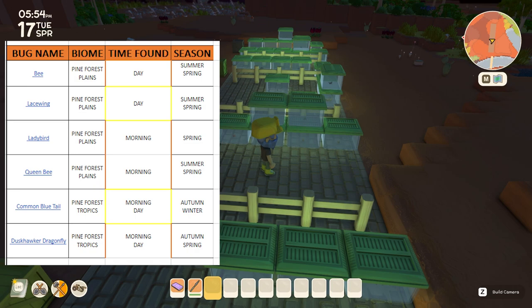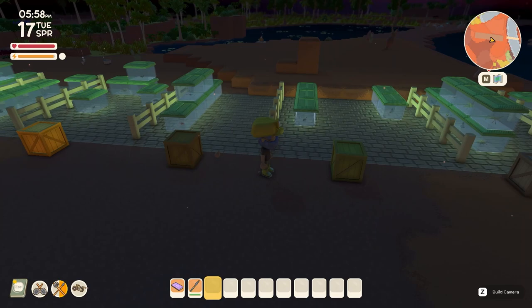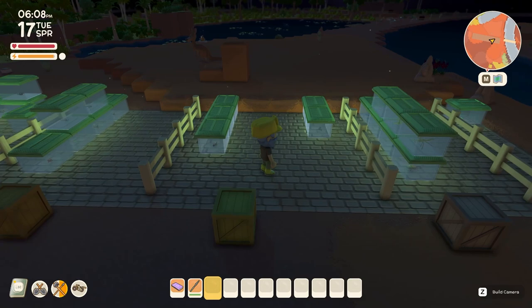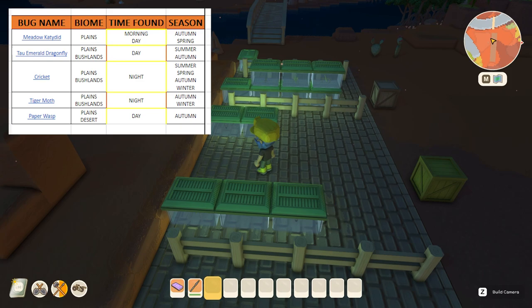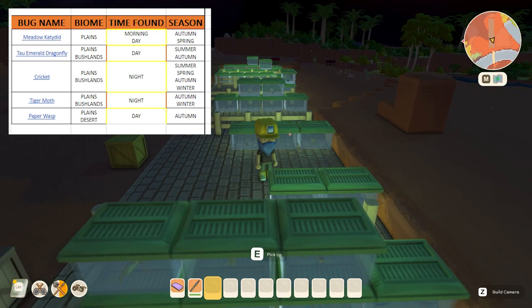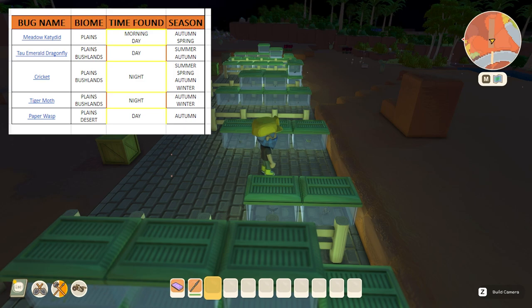Next is the plains biome, which has five bugs. At night we have the cricket, which can be found all year round, and the tiger moth, which can only be found in autumn and winter. During the day we have the meadow katydid, found in autumn and spring; the emerald dragonfly, found in summer and autumn; and the paper wasp, which can only be found in autumn.